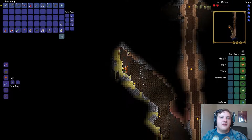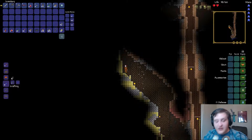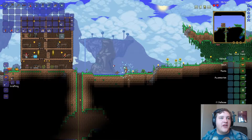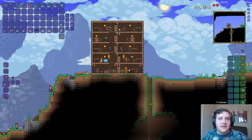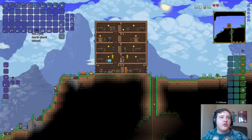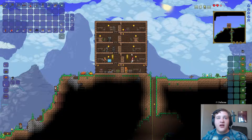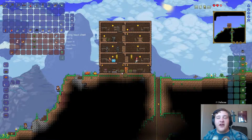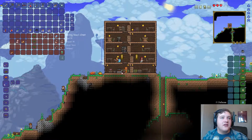All right, that should be enough cobweb hopefully - let's go finish it up. We even got some glass so we can start making potions and stuff. I think off camera I did farm a bunch of wood, so what I'm going to do is upgrade my place here off camera to have a super dope crafting station.